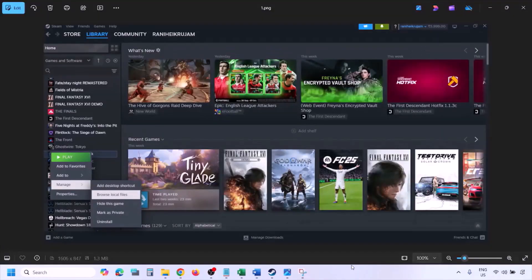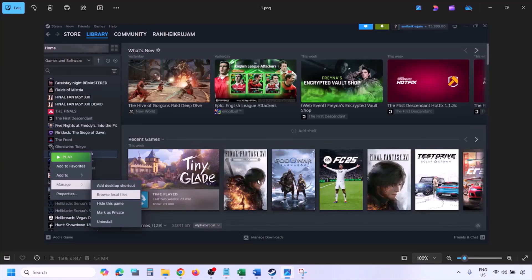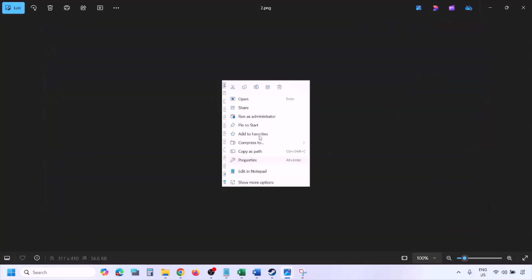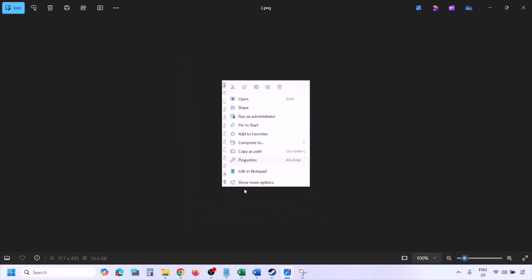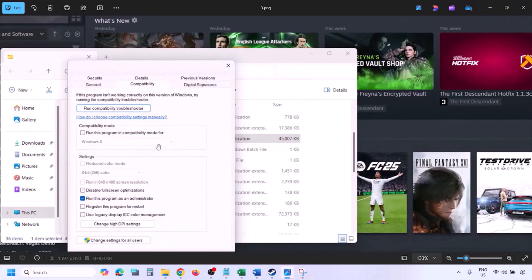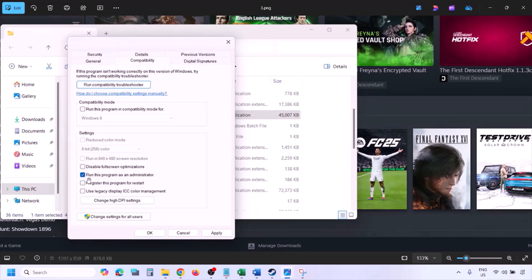Go to Steam Library, find the game, right-click and select Manage, then click Browse Local Files. Once in the game installation folder, right-click the game EXE file, select Properties, go to the Compatibility tab, and put a check on the box that says Run this program as an administrator. Hit Apply, click OK.